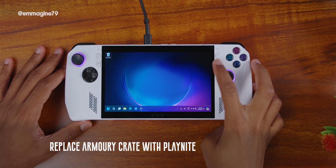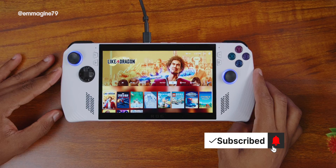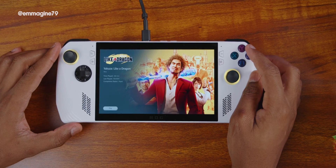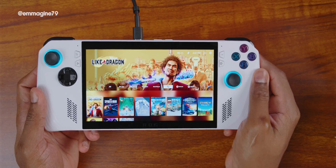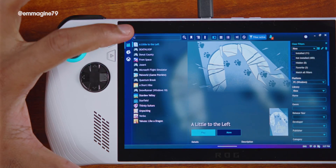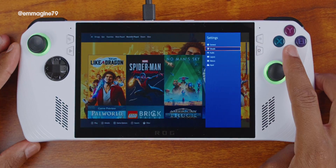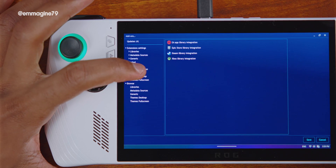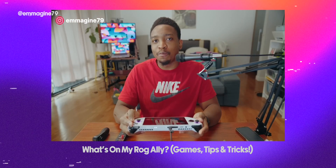Replace Armory Crate with PlayNite. The default launcher on the ROG Ally is Armory Crate, and while it is good and gets the basics right, for a truly great experience you want PlayNite. PlayNite is a launcher that enables you to not only launch your games but provides different plugins and add-ons to enhance your experience. Joey's Retro Handheld made a very good PlayNite guide — linked in the description. My favorite theme is the hero theme: after installing it, enter full screen mode, go to Settings, then Visuals, then select hero theme. It will ask to restart — select yes.